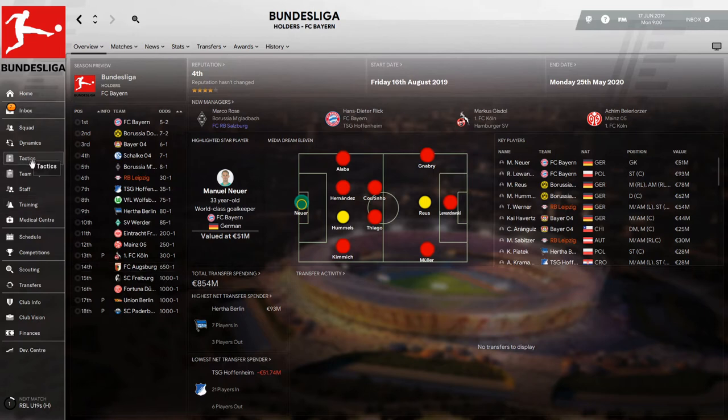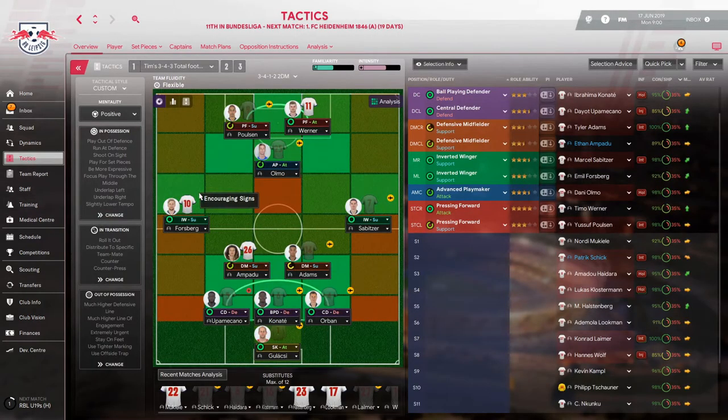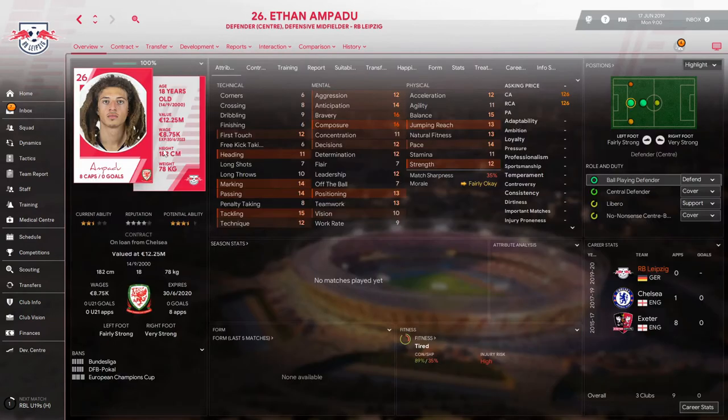Let me introduce you to the team. We are playing Tim's 3-4-3 total football — a link to his tactic will be in the description below. We're going to play Gulacsi as a sweeper keeper on attack, and he's got cover from Upamecano, one of the most highly rated defensive prospects this year, joined by Konate and Orban.